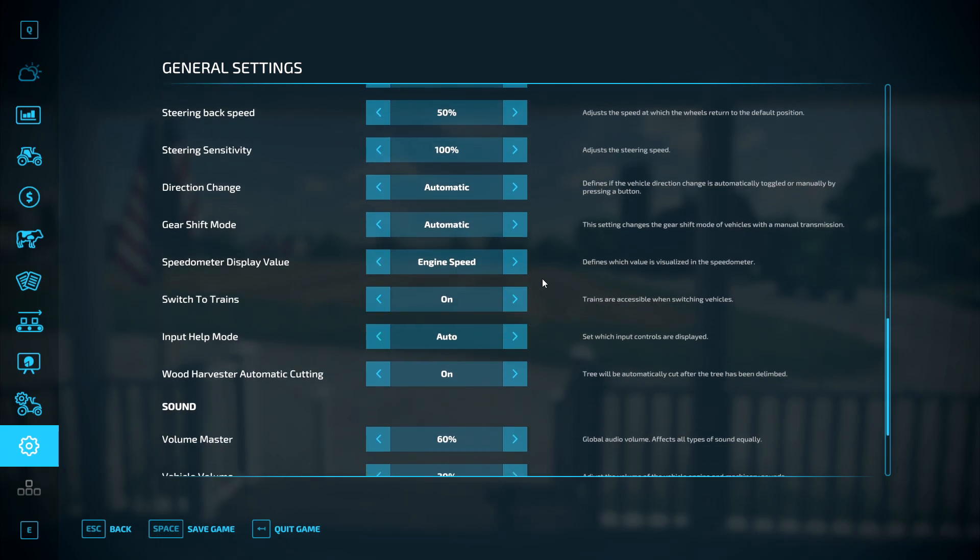Gear shift mode — there have been a few changes here. You've got automatic, manual, and manual with clutch. So if you've got a wheel, gear stick, and clutch you can use that — it's a new thing brought into Farming Simulator 22. I'm back to controller at the moment so we'll be using controller for all these tutorials. Switch trains — keep that on so you can easily switch trains on the map.